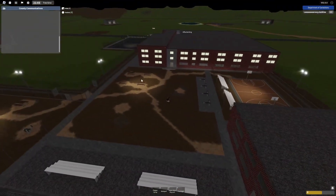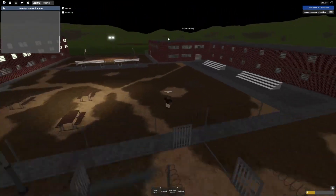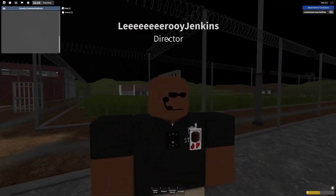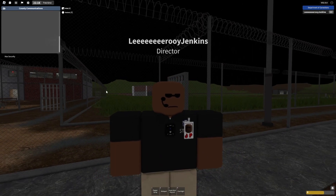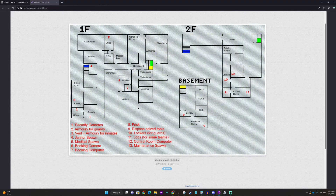And there you go guys - that's the main jail area. We can look at all the other stuff at a later date. If you enjoyed today's update video, make sure to leave a like, subscribe, and share with all your friends. One more thing - here is what the actual layout looks like with all the important places marked. If you don't have Discord it's on Discord, so go join if you want. Bye guys!